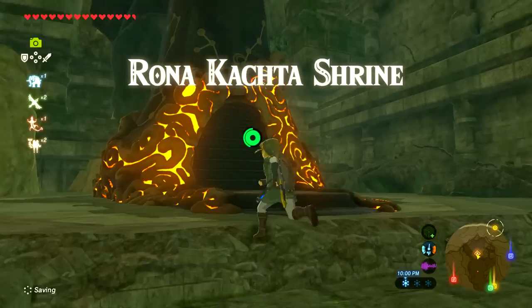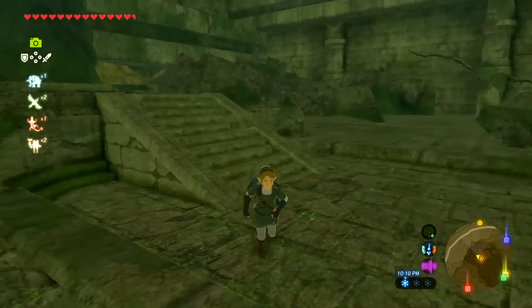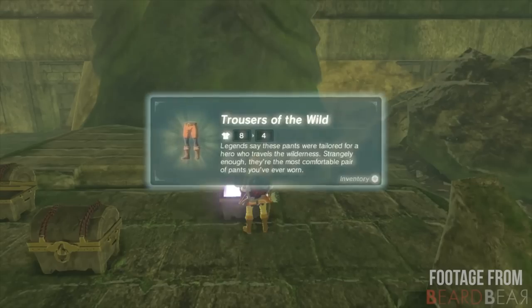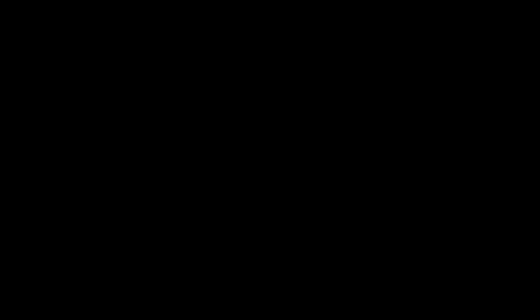This should essentially be your 120th shrine — the Rona Kachta Shrine — and right behind it is the statue. Once you complete the shrine, on top of this podium you'll find three treasure chests: the Tunic of the Wild, the Cap of the Wild, and the Trousers of the Wild. The shrine itself is a blessing shrine where you get a Great Flameblade and a Spirit Orb. That is the completionist gift for finishing all 120 shrines.